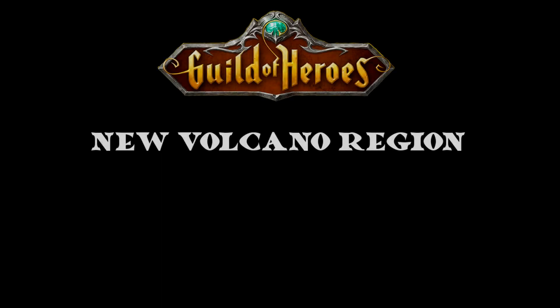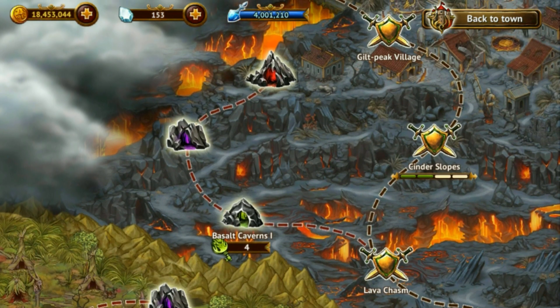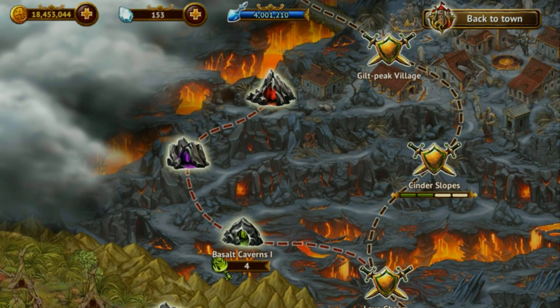The volcano region — what used to be a beautiful ancient city is now just vast ruins that were decimated by the volcano itself.